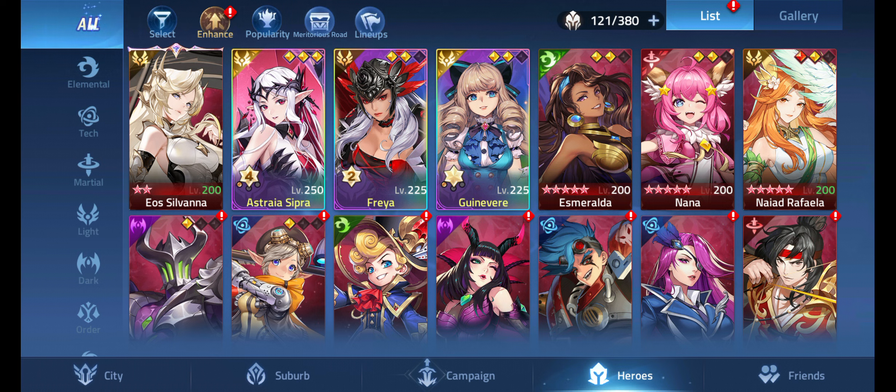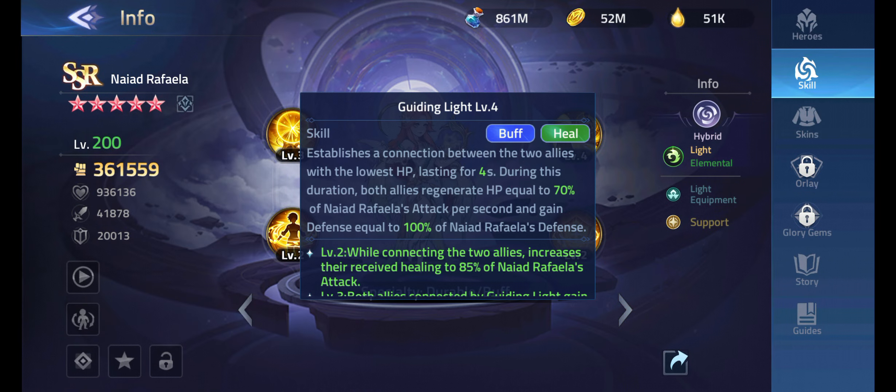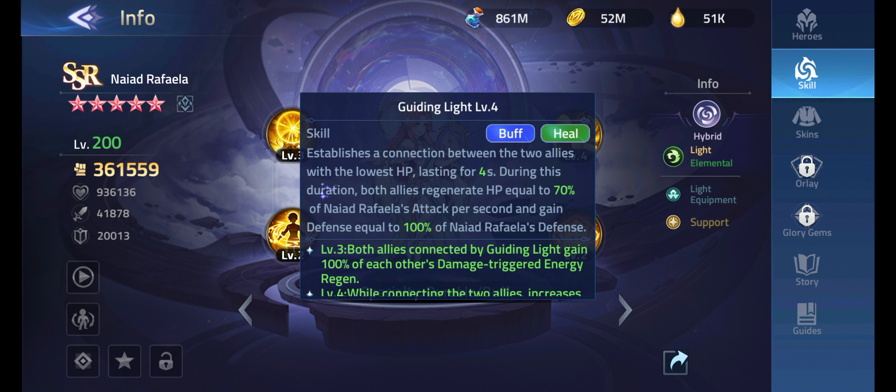There's more to her kit — allies gain defense equal to 100% of Naiad Rafaela's defense, which is insane. While connecting two allies, she increases their received healing to 85%. They also gain 100% of each other's damage-triggered energy regen, which further guarantees that max energy regen of 20 with Eo'Silvana. You probably don't even need Atlas — he's just the cherry on top.